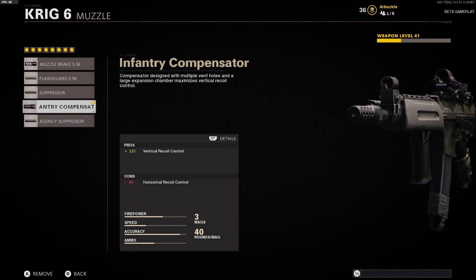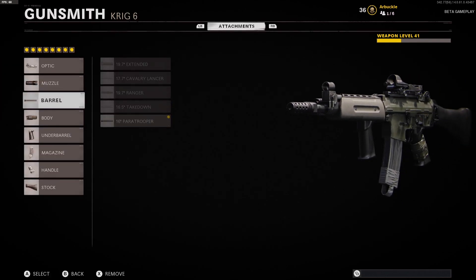The muzzle we're using is the Infantry Compensator. This is going to give you a 12% boost to vertical recoil control. You are losing an 8% boost to horizontal recoil control here, but we're going to make up for that with another attachment in a second.